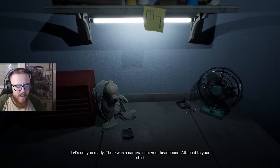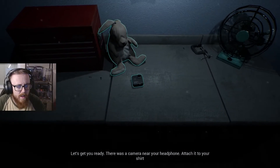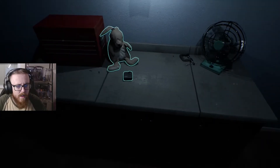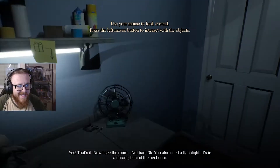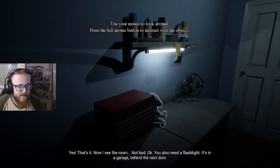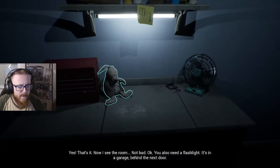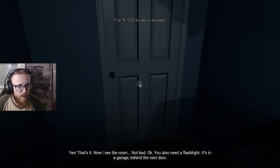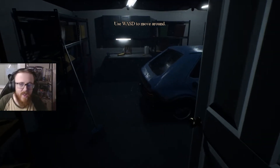Excellent. There was a camera near your headphone. Attach it to your shirt. Yes, that's it. Now I see the room. Not bad. Okay. You also need a flashlight. It's in a garage behind the next door. Which door? There's two. This one? First try, first time.